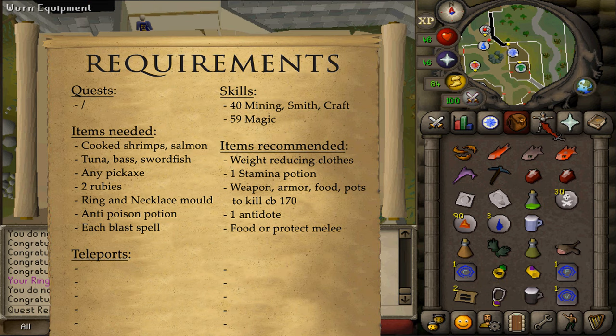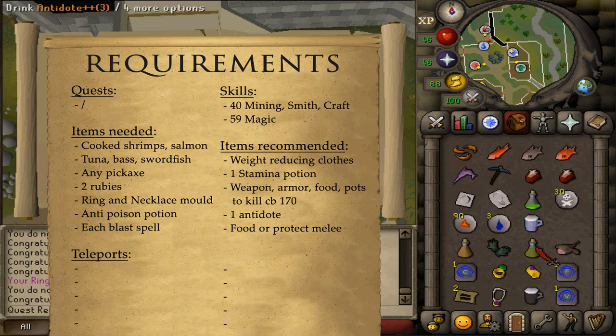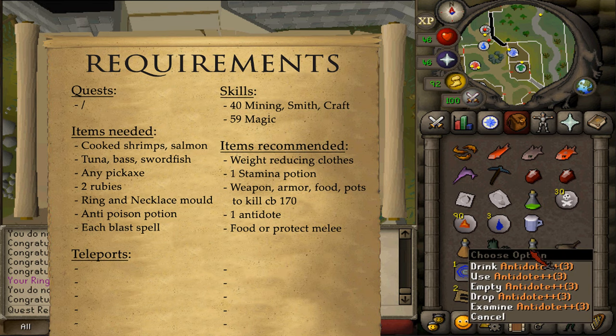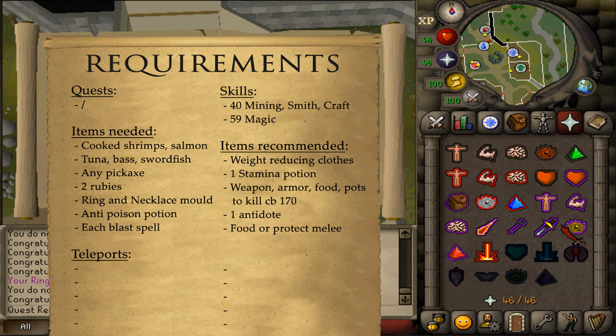Be sure to bring along multiple casts of each spell because you could splash and fail. For the recommended items, 1 stamina potion of 4 doses with some weight-reducing clothing should be enough. Then also some food, armor, weapon and potions to kill a solely melee-using combat 170 which has a max hit of 18, with available safe spots in level 2 wilderness.